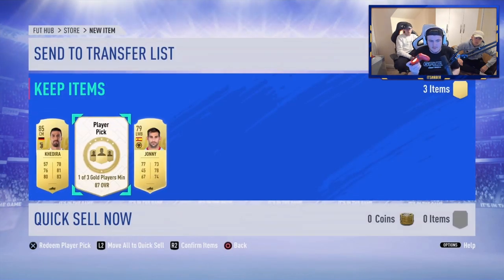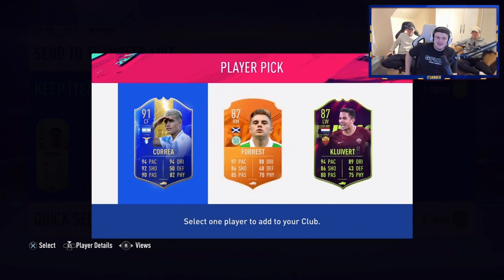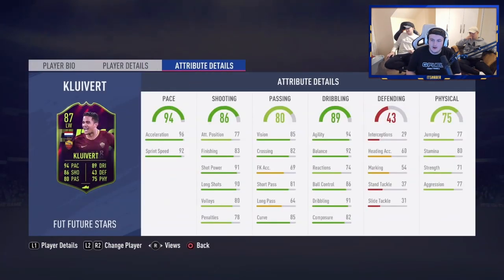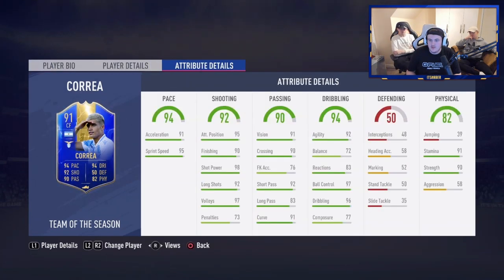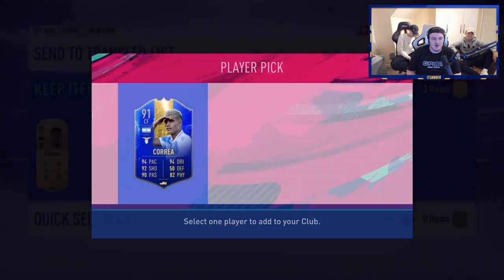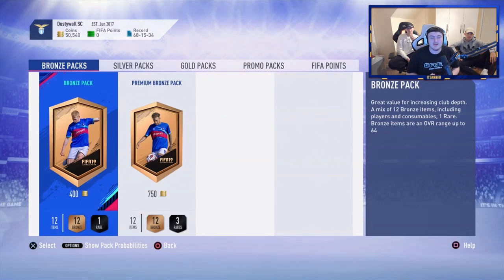The player pick is what we care about — can we get a huge pull? Unfortunately it's not great. I think Correa is definitely the one to go with. Forrest would have been a really good card if it was a Team of the Season. Justin Cliver I don't know much about. Correa looks solid though — four-star, four-star, six foot two, 90 strength, 91 stamina, but terrible jumping, terrible balance, not great aggression. So we'll go with Correa, store everything. An 85 Correa — it could have been worse. Massive thank you to Justin for letting me open your pack.